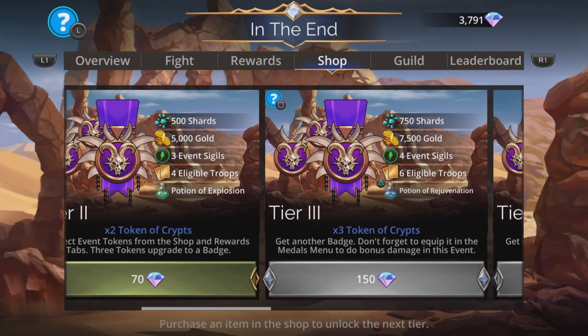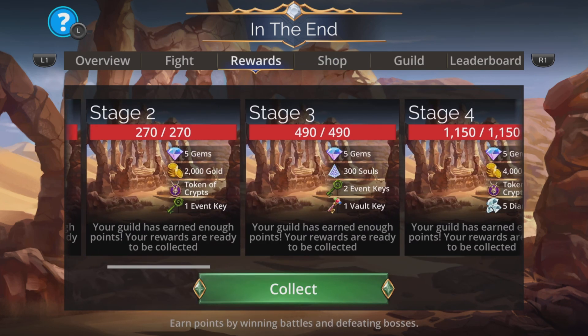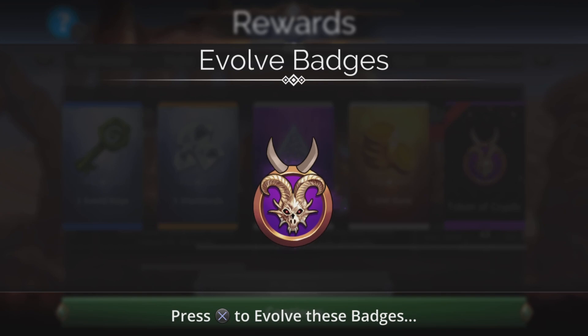Grab that — you can grab other tiers if you so desire, depending upon how far you intend to go. Always grab your rewards first as well. This is going to give you lots of cool stuff, and some of that cool stuff is the Token of Crypts.